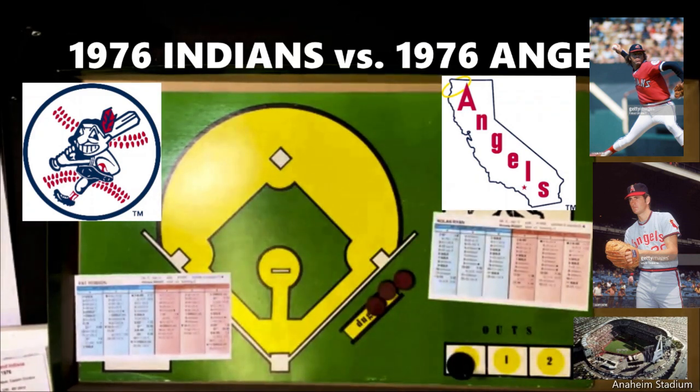We'll start with the lineup for the Cleveland Indians. Rick Manning leads off and plays center field. The second batter is Joe Liss, a part-time player who did not have a lot of at-bats in 1976, but he'll be playing to try to get on against the great Nolan Ryan. Rico Carty bats third as the DH. In the cleanup spot is left fielder George Hendrick. Batting fifth is catcher Ray Fossey, sixth is third baseman Buddy Bell, seventh is shortstop Larvell Blanks, eighth is right fielder Charlie Spikes, and ninth is second baseman Dwayne Kuyper.